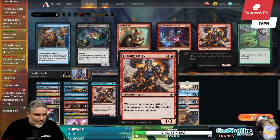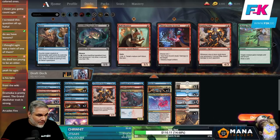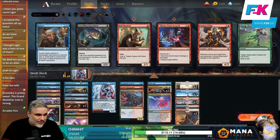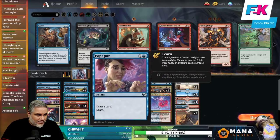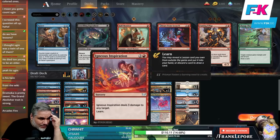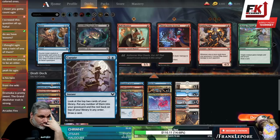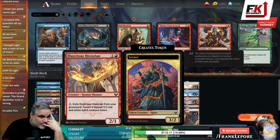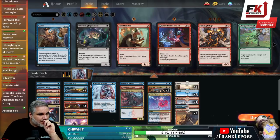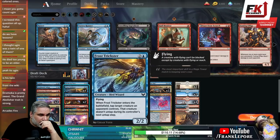Cutting this guy — I just don't feel like having him. How many creatures do we have? I think it's a lot. 19, so we can easily cut both of these. I don't care about them. I don't really care about Vortex Runner. I think we can cut one Frost Trickster.